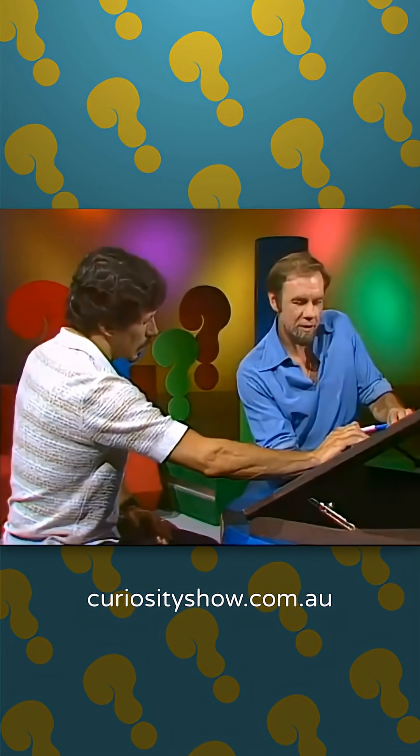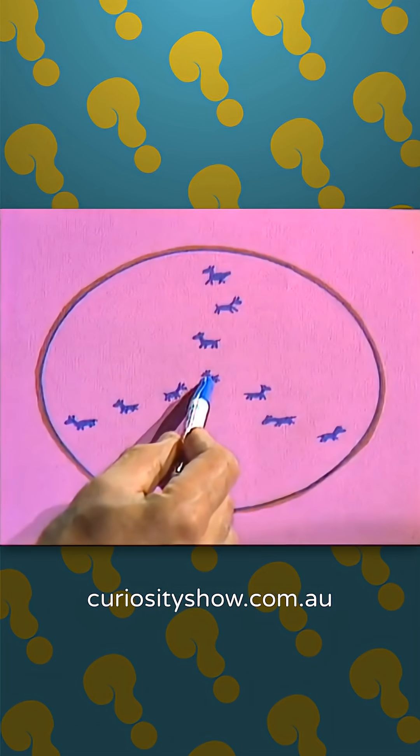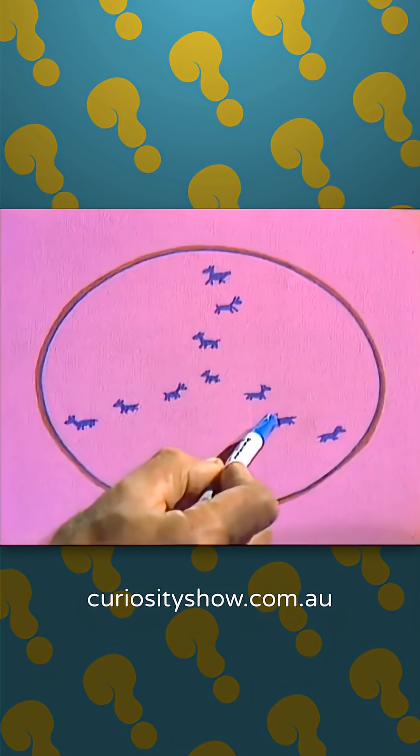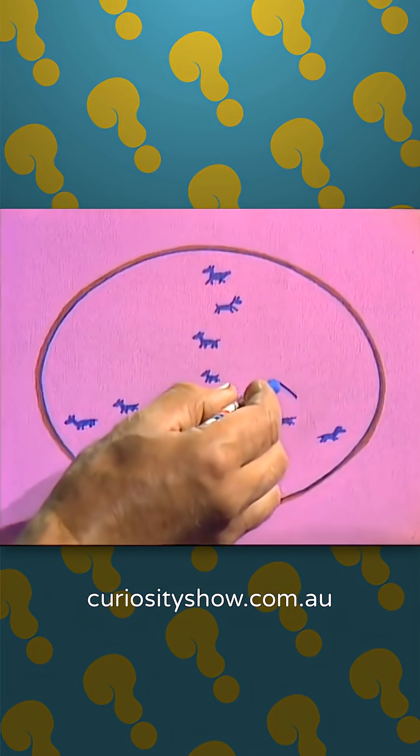The trick is that each of those enclosures has to take in the middle horse, one from one of the lines, and two from the next one over — so it would be about here.